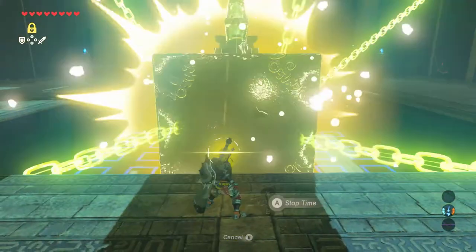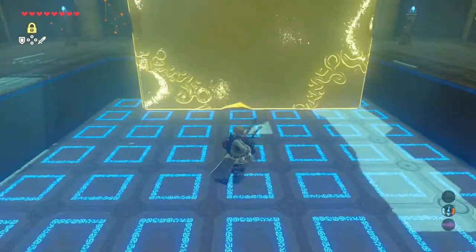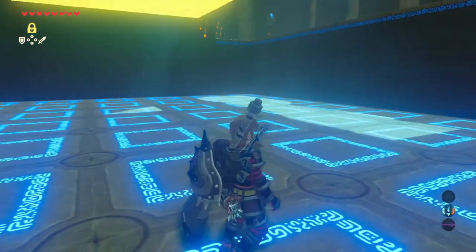You'll want to use stasis to freeze the box. Hop on the trampoline floor and bounce your way up to land on top of the box.